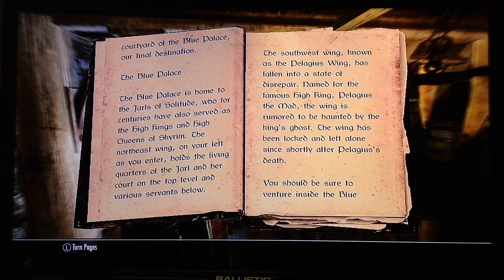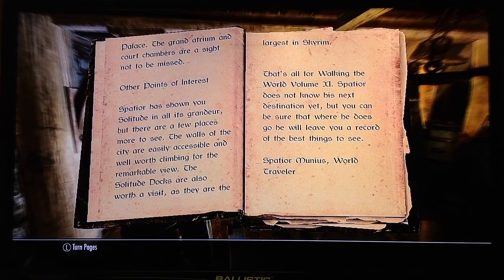The Blue Palace is home to the Jarl of Solitude, who for centuries have also served as the High Kings and High Queens of Skyrim. The Northeast Wing, on your left as you enter, holds the living quarters of the Jarl and her court on the top level, and various servants below. The Southwest Wing, known as the Pelagius Wing, has fallen into a state of disrepair. Named for the famous High King Pelagius the Mad, the Wing is rumored to be haunted by the King's ghost. The Wing has been locked and left alone since shortly after Pelagius' death. You should be sure to venture inside the Blue Palace — the Grand Atrium and Court Chambers are a sight not to be missed.